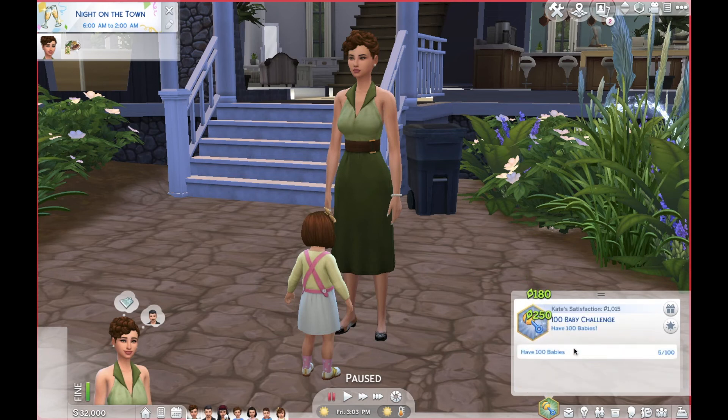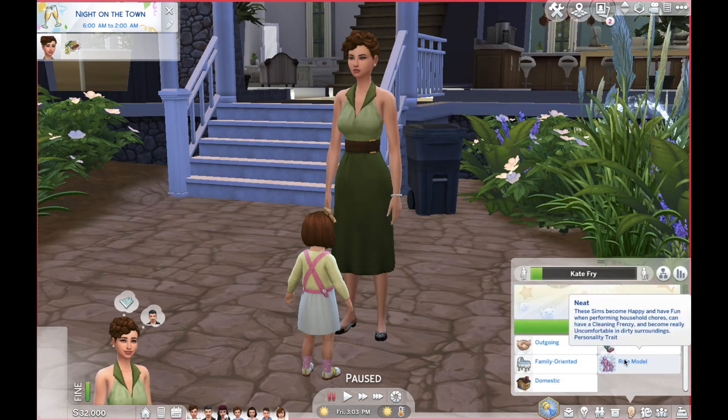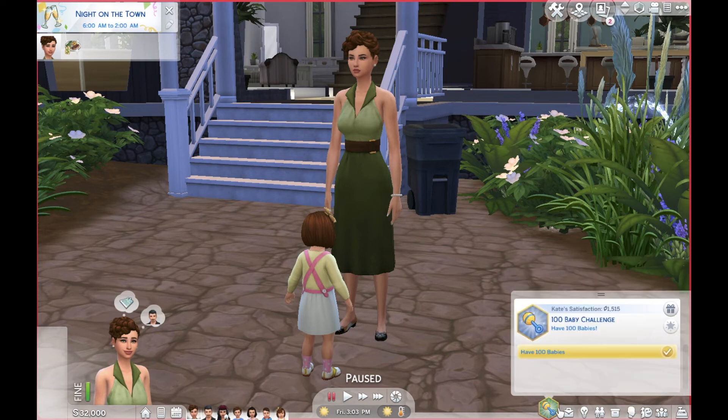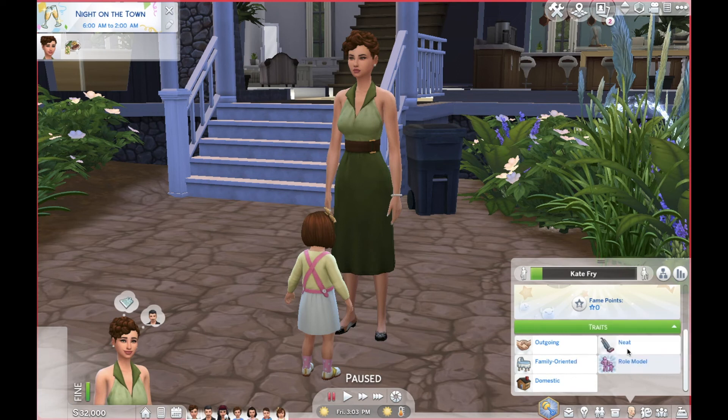Then have 100 babies is the last one. At the end of the aspiration, you do get a reward — you get the Role Model trait for completing what is essentially the Super Parent aspiration. You get an aspiration that gives bonus character value when scoring within your toddler, children, or teen sims. That makes me wonder — if you don't have the Parenthood pack, what the difference would be. She didn't comment on it, but that's something to look out for.